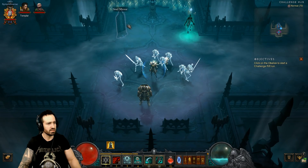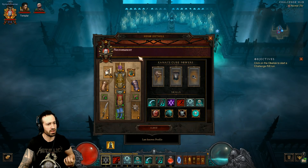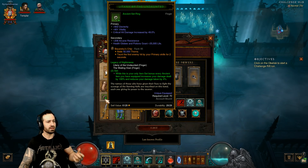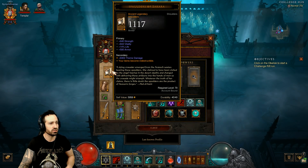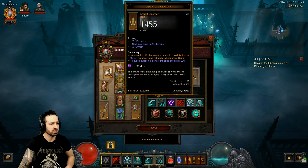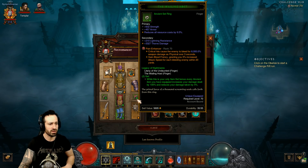Now it's time for Challenge Rift 58. It's a Necromancer class we're dealing with here, and if you click on the solar mirror you can see all of the skills and items we are dealing with today. It's another Legacy of Nightmares build, so all other items should be ancient or primal ancient — he's done a good job getting those ancients and primal ancients in there for that damage increase and damage reduction.